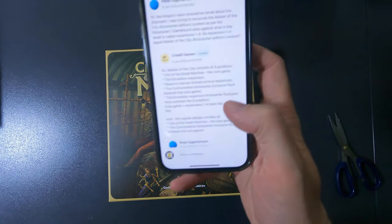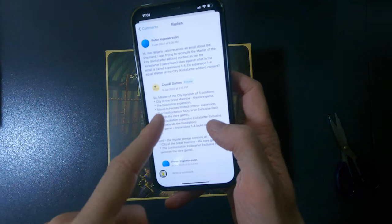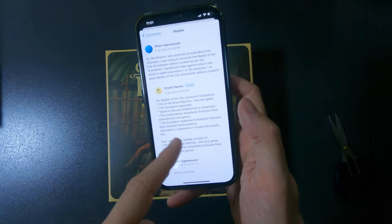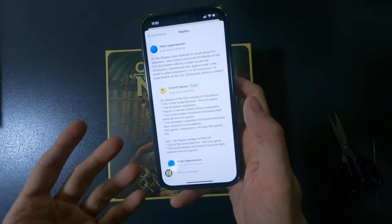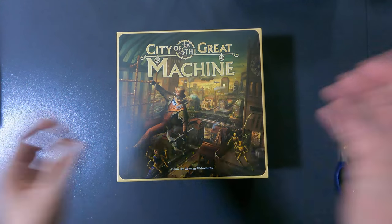I found a Kickstarter post confirming the Master of the City pledge consists of five items: City of the Great Machine, the Escalation expansion, Stand-In Heroes, the Confrontation Kickstarter Exclusive Pack, and the Escalation Kickstarter Exclusive Pack. That is exactly what I needed, and that is also what I got — they just packaged it differently.